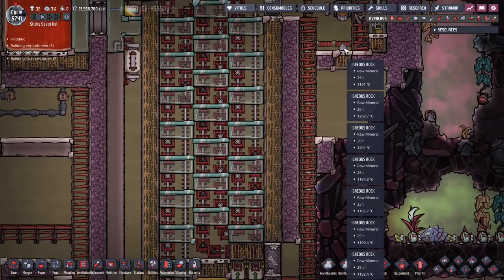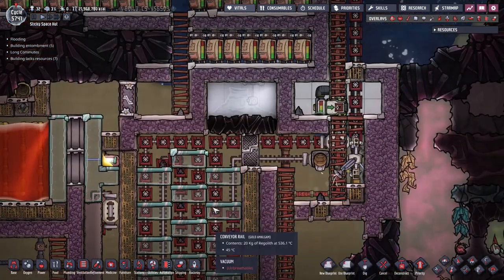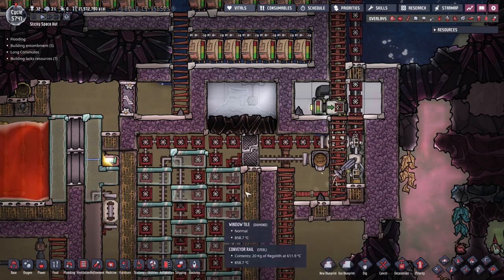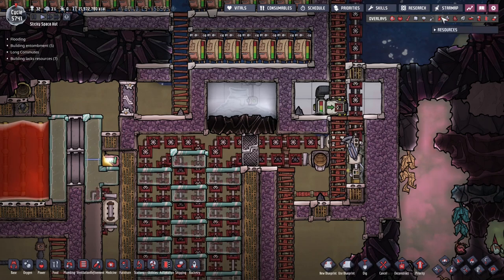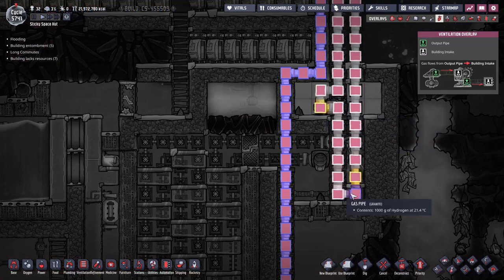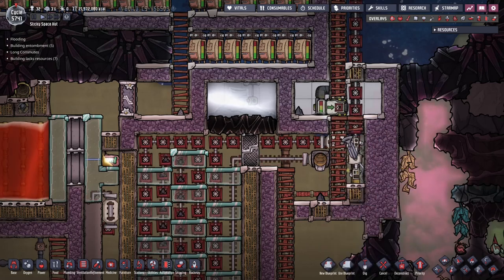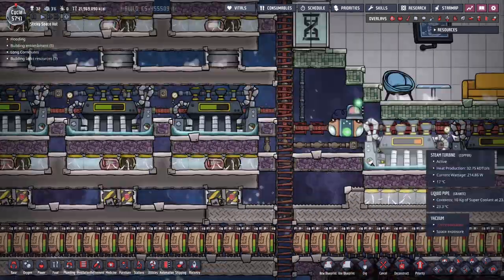There's just as much igneous rock as the eye can see, so I don't need to produce this constantly — we have a huge buffer and until it's exhausted we don't need to worry. This is being cooled by a loop of hydrogen, with pipes contacting beads of naphtha to cool the loader and the sweeper. Finally, this igneous rock makes its way up to the top to the turbine hall on a conveyor belt.